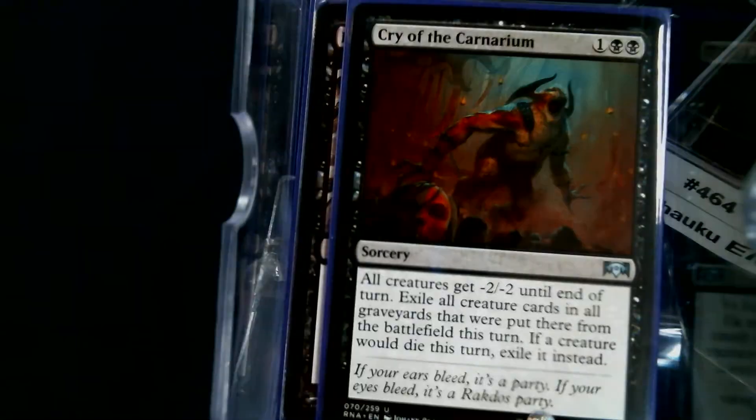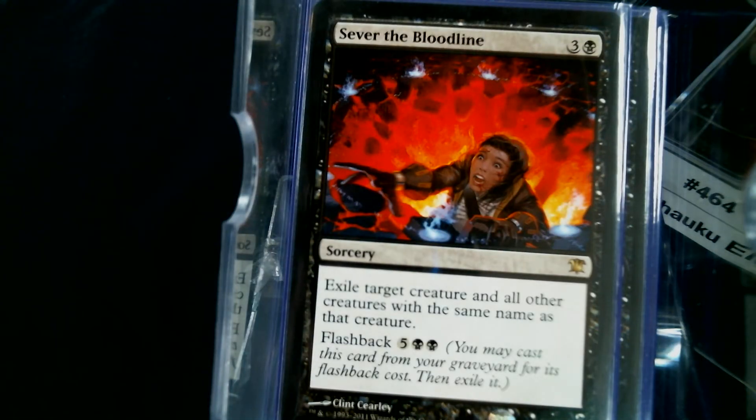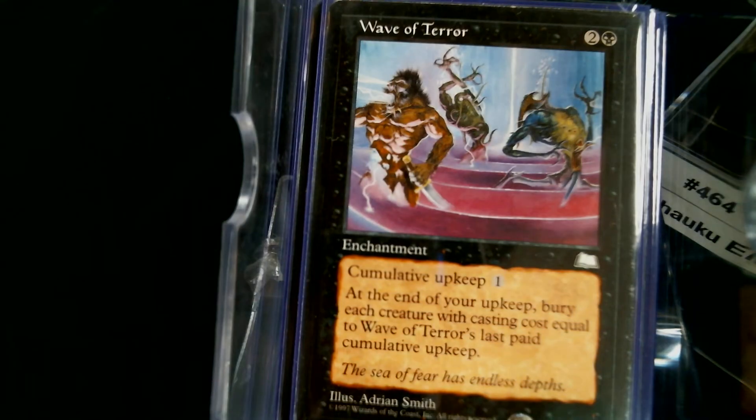Cry of the Carnarium, Blight, Massacre, and Sever the Bloodline — I know it looks odd but it's useful for random tokens. I'm waiting for the day somebody plays Persistent Petitioners or Relentless Rats and I sever ten of them — it's going to feel amazing.